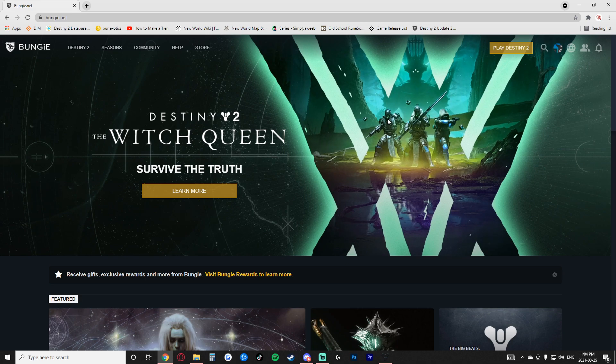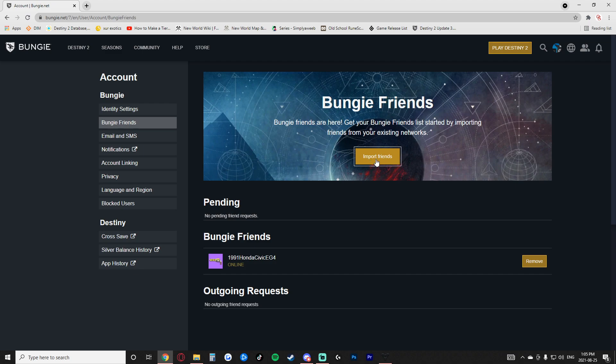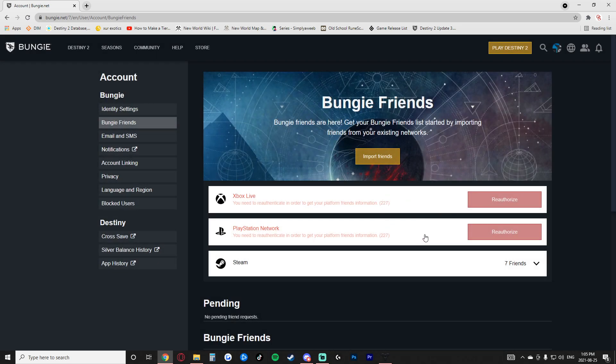But if you skip that or it's not coming up for whatever reason, in the top right you'll see the friends icon — go ahead and click on that. To import your friends, click on that section, and these boxes might come up requiring you to re-authenticate either your Xbox or your PlayStation.